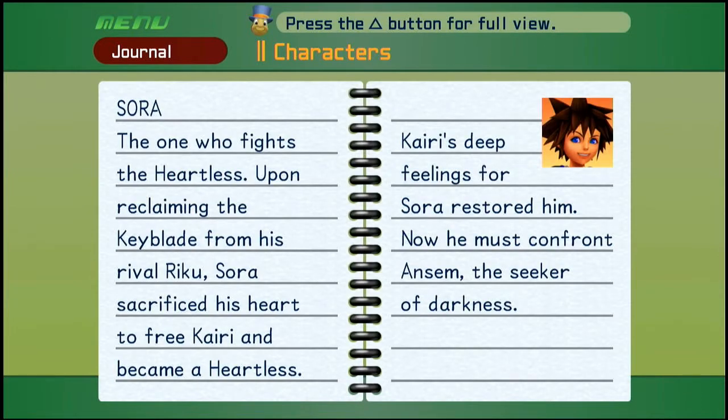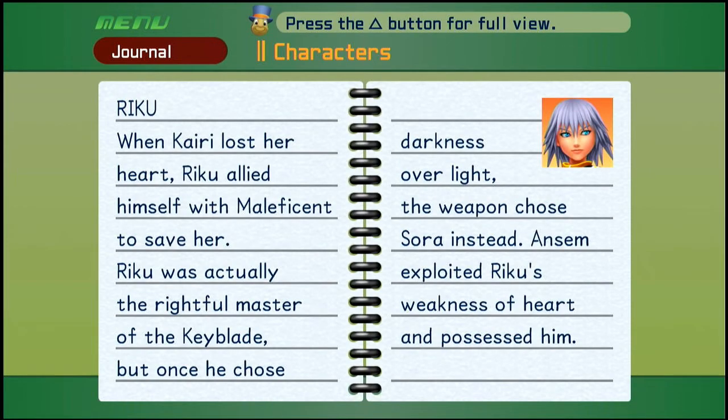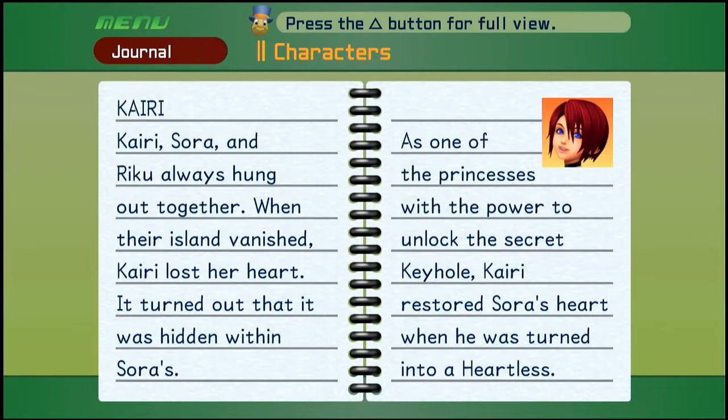So let's go with Sora — the one who fights the Heartless. Upon reclaiming the keyblade from his rival Riku, Sora sacrificed his heart to free Kairi and became a Heartless. Kairi's deep feelings for Sora restored him — now he must confront Ansem, the Seeker of Darkness. And Riku: when Kairi lost her heart, Riku allied himself with Maleficent to save her. Riku was actually the rightful master of the keyblade, but once he chose darkness over light, the weapon chose Sora instead. Ansem exploited Riku's weakness of heart and possessed him. And Kairi: Sora, Kairi, and Riku always hung out together. When their island vanished, Kairi lost her heart — it turned out it was hidden within Sora's. As one of the princesses with the power to unlock the secret keyhole, Kairi restored Sora's heart when he was turned into a Heartless.